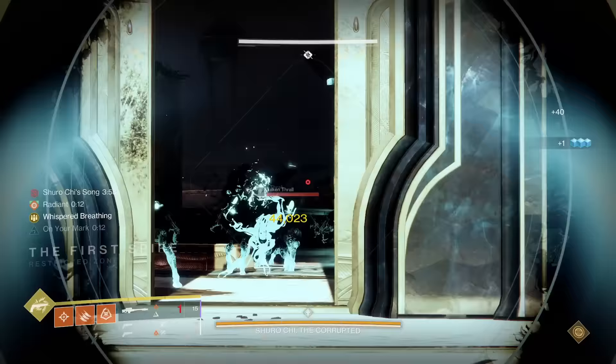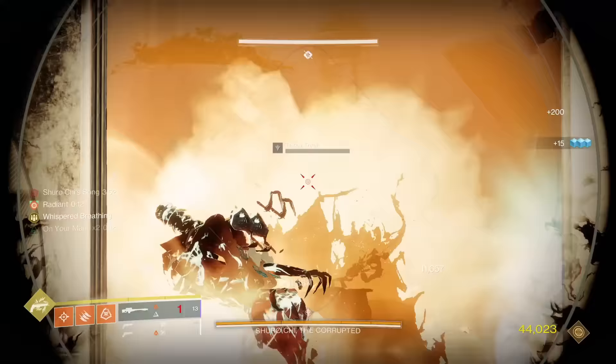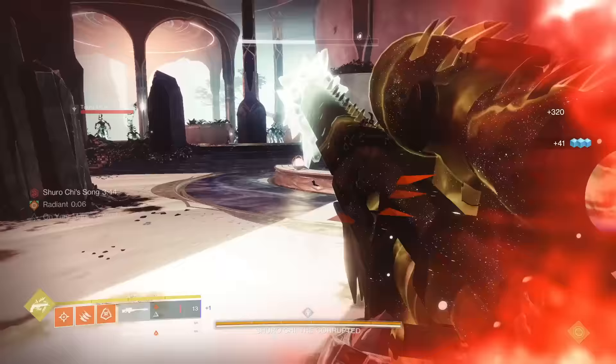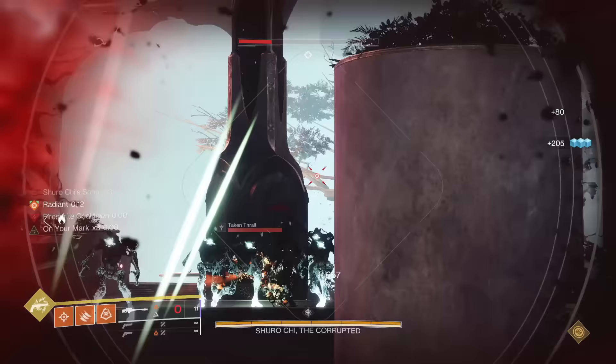Whisper of the Worm's catalyst grants Whispered Breathing and adds +30 to reload speed, taking it from 3.3 to 2.7 seconds. Whispered Breathing acts a lot like Box Breathing, except it doesn't expire after one shot. It's an A tier catalyst. Despite Whisper not being the best gun in the game, this is pretty much mandatory to using it — it just makes the gun way better with the catalyst.